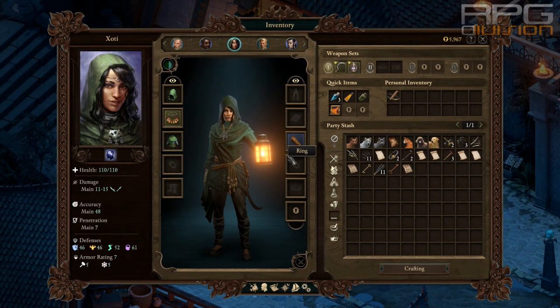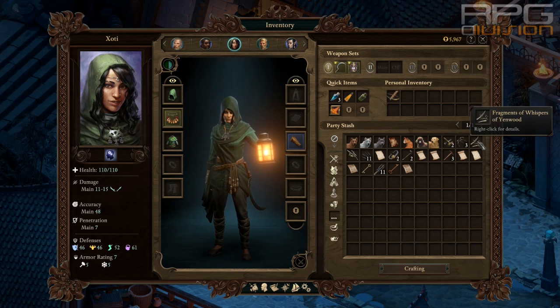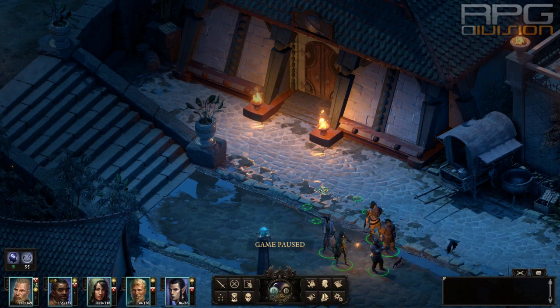Here is where you can repair Whispers of Yandwood and Blade of Endless Path. You can get both of these when you visit your captain's cabin on your ship — I believe it is after you repair the ship. Be warned though, because I've read there are some bugs when using saves from Pillars of Eternity 1. Anyway, here is where you can repair it.